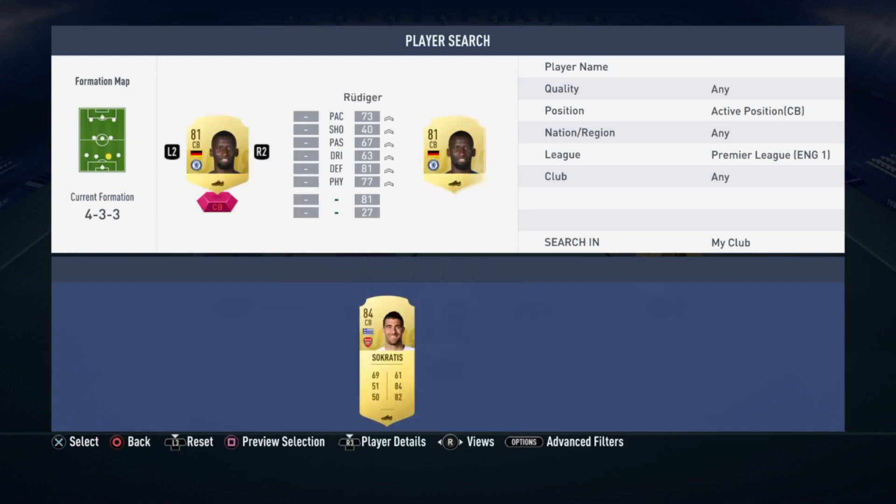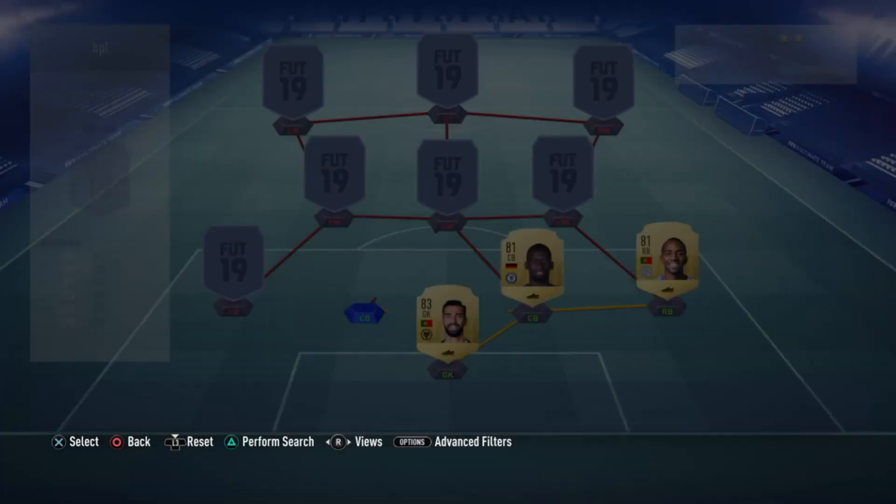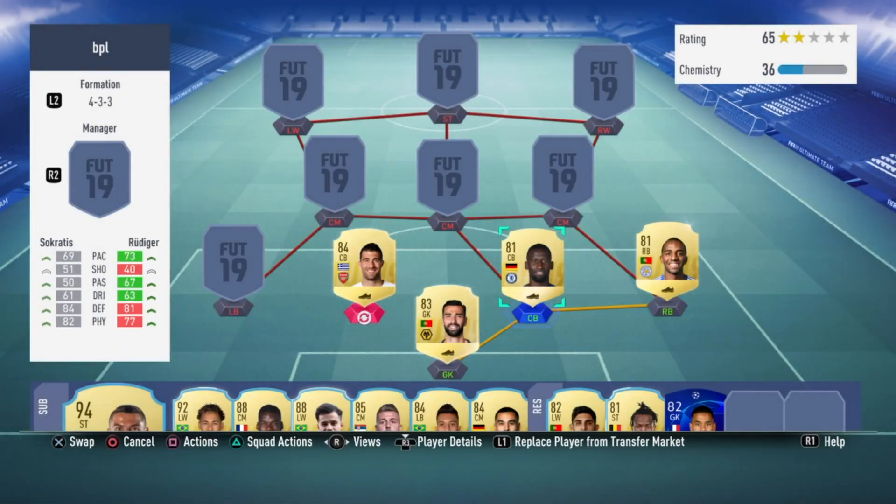In the center back position we have Rudiger and Socrates. Rudiger is a little bit faster at 73 pace, but defensively Socrates is much better — 84 defending and 82 physical for Socrates, while Rudiger has 81 defending and 77 physical, but his passing and dribbling is much better than Socrates.